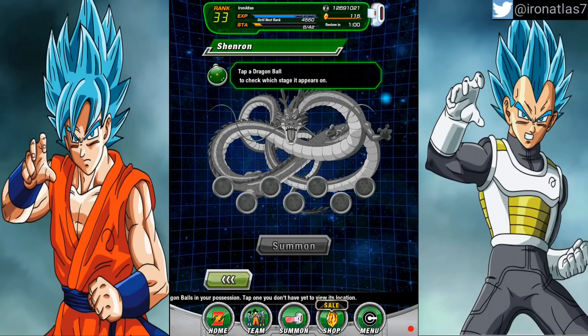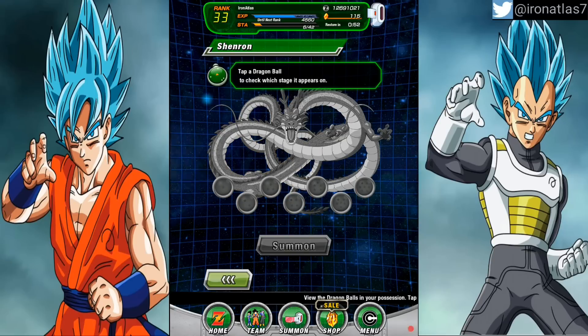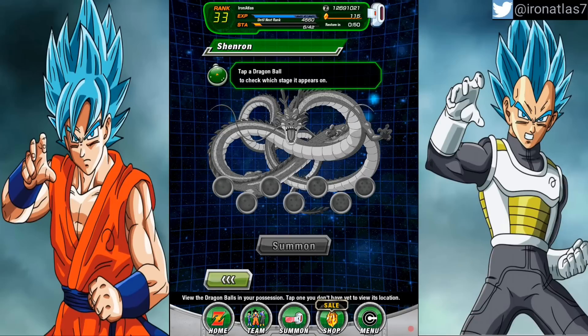All right guys, there you have it — that is the second set of wishes for Shenron. After you have summoned him the fourth time and got all those wishes from the first set, once you summon him the fifth time, this is your second set of wishes. If you're having trouble finding those dragon balls, I did make a video on help finding dragon balls, so please go watch that.